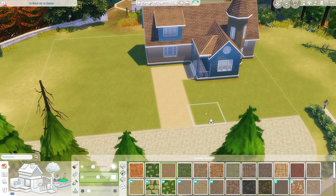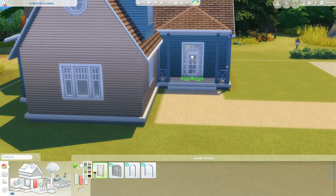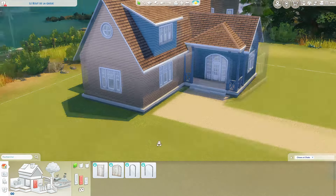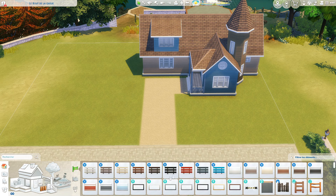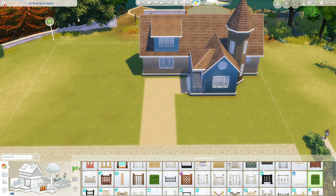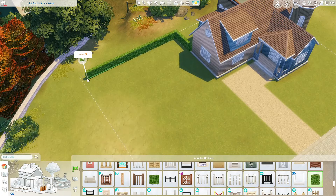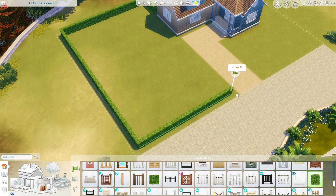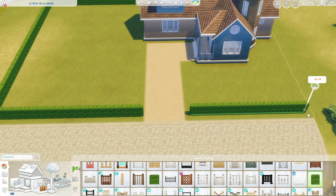Si je le centre bien au niveau des escaliers, on peut faire un truc plutôt cool. Je viens avancer tout ça jusqu'à la route. J'ai oublié de mettre la porte à l'extérieur, donc on va mettre ça tout de suite. Je pense qu'on va mettre celle-ci, elle est un peu plus imposante. Pour l'extérieur on commence à être pas mal. Je vais venir chercher des clôtures et des buissons.